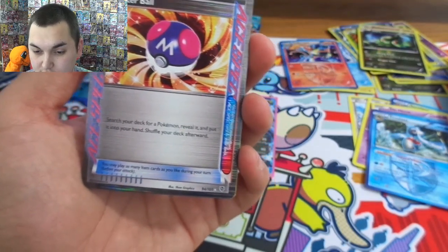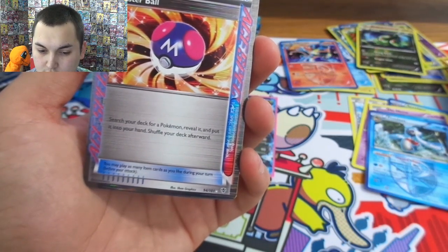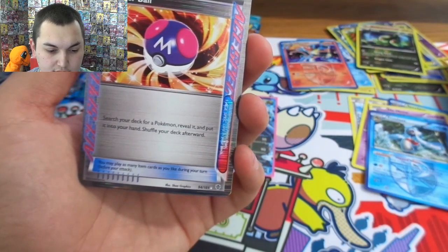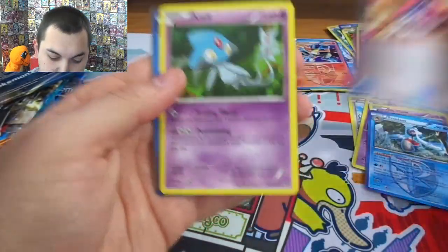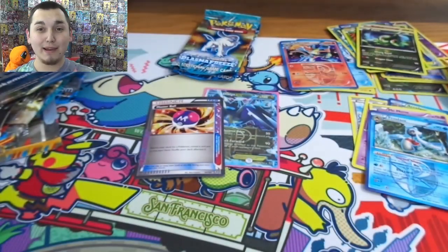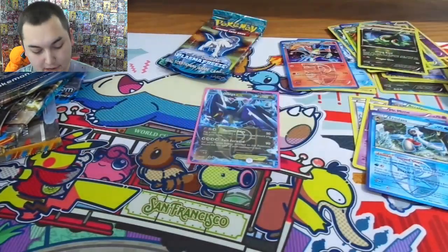Let me double check — I don't think it's worth a whole heck of a lot but that's okay because it's still very very cool. So let's check it out here — oh yeah! There's our Master Ball, it's worth five bucks. Got an ACE SPEC, that's awesome you guys. That's the first ACE SPEC I've ever got in my life so I think it's cool. And come on — it's the Master Ball!